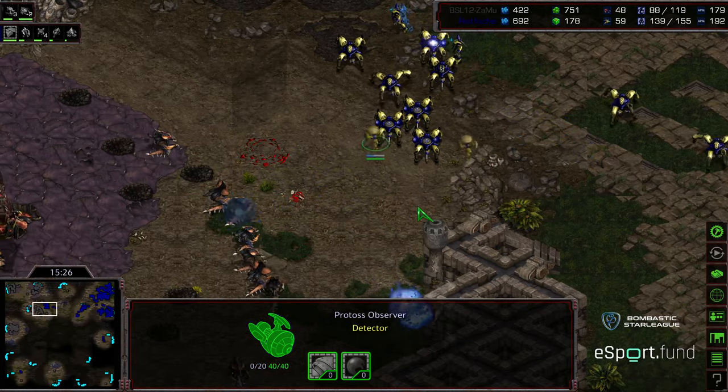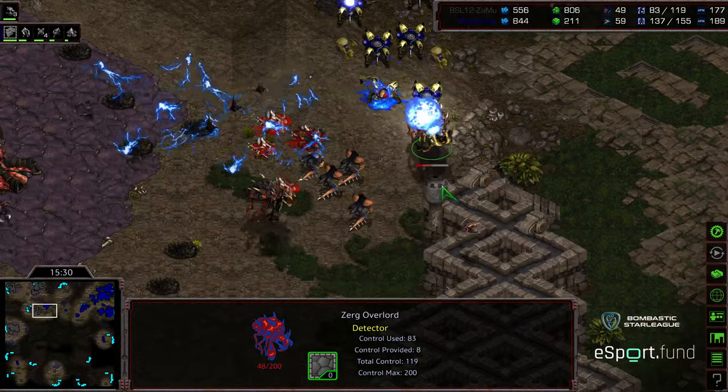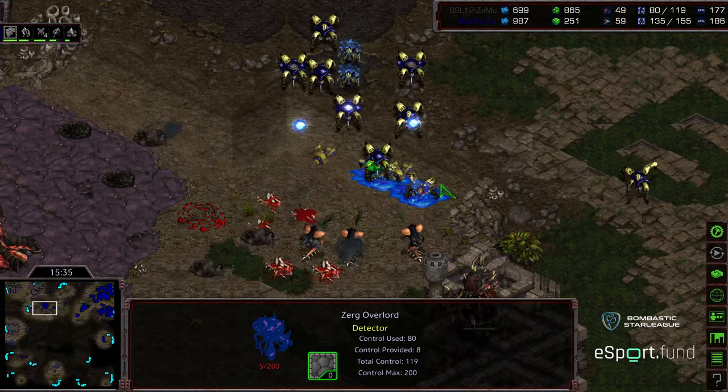Zammu, on the other hand, while he's got these bases established, the drone saturation hasn't been all that fantastic — he's oversaturated the natural expansion and as a result sitting at 88 supply versus 143. The other problem for Fisheye is unit composition — he's been diving a lot of these Zealots right on top of that Lurker line. Lurkers now burrowing. Some good Psystorms from Fisheye from the low ground over those Lurker lines, now starting to move up.